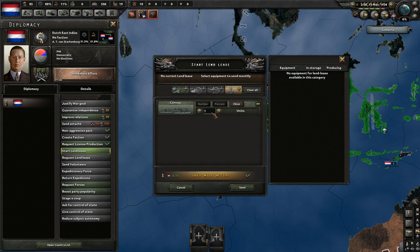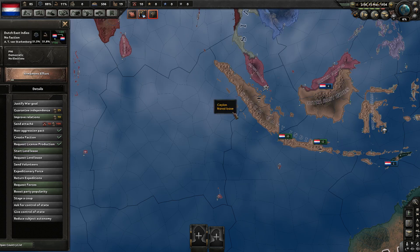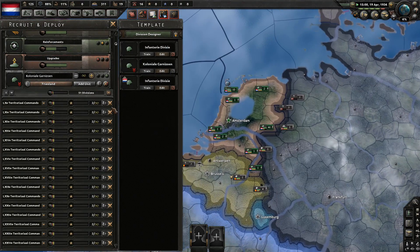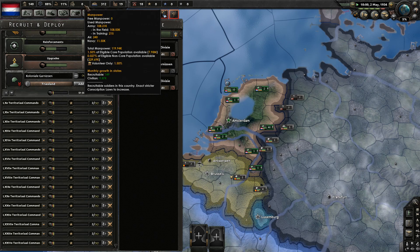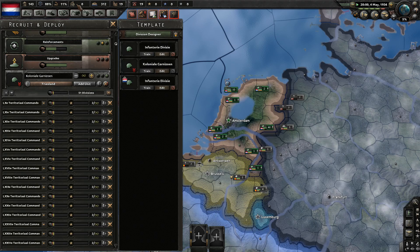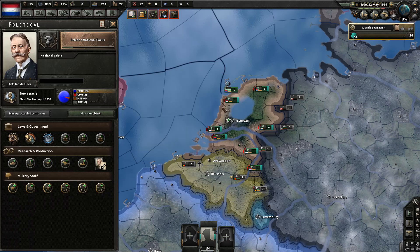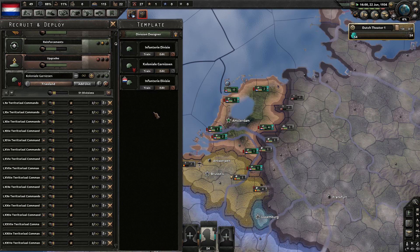With our 100,000 manpower we should be able to deploy 100 of those units if we can decrease the size. I could do that by training or by employing a theorist to get the army experience, or by a focus. We want as many of those as humanly possible. Let's also make sure we send them all our convoys and land lease in order to get their autonomy down. We'll adjust the convoys this time — let's say 100 per month until we're all out. We've deployed what we can; we can't train any more of these guys because we don't have the manpower. Military theorist, army experience gain — soon we'll have enough to modify the template. Again, the smaller it is, the better.